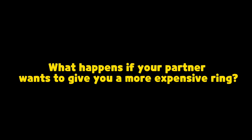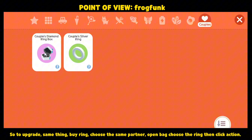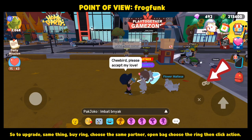What happens if your partner wants to give you a more expensive ring? During my update stream, I was given a silver ring. So to upgrade, same thing — buy the ring, choose the same partner, open bag, choose the ring, then click Action. Once it is accepted, you will both be wearing the new ring. No more cut scenes.